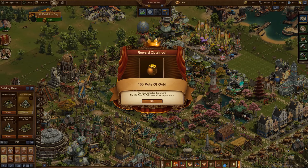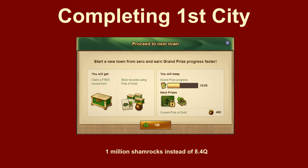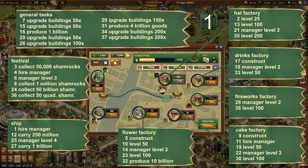This is particularly helpful at the start of the event. Very important: the aim is not necessarily to complete all the tasks in a city. The first city can even be completed particularly early. However, it only makes sense to complete it when you have at least 1800 pots of gold to buy the boxes and start the second city immediately.